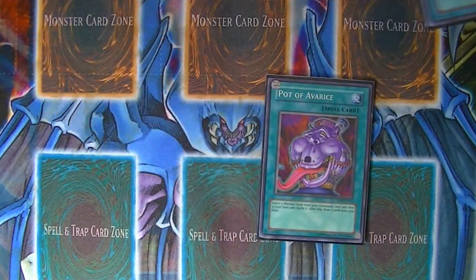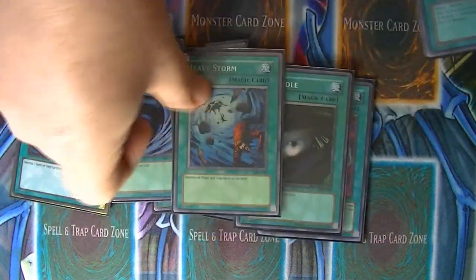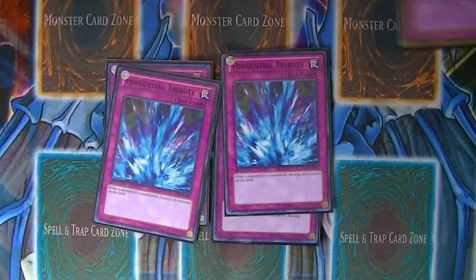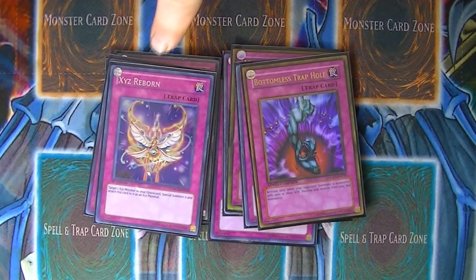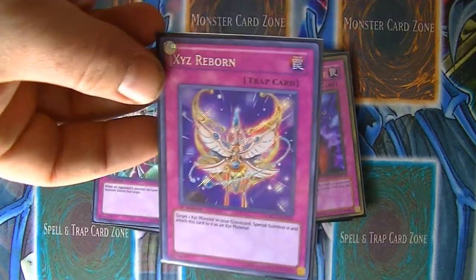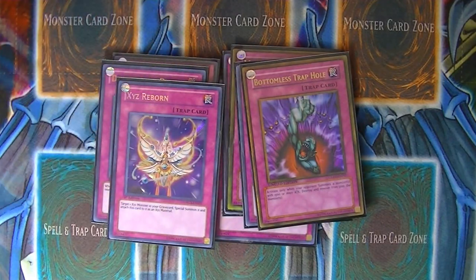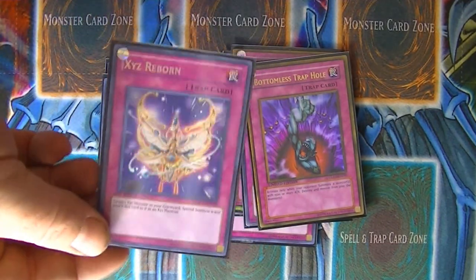The spell lineup is pretty basic. We have Pot of Avarice, Mind Control, triple MST, Dark Hole, Heavy Storm, and Monster Reborn. For Traps, we've got double Solemn Warning, double Torrential Tribute, double Mirror Force, double Compulsory Evacuation Device, a Bottomless Trap Hole, and then a Xyz Reborn. I really like this card because you do a lot of fast Xyz summoning in the deck, and my buddy Brain Freeze Laser kind of turned me on to it — I think it works really well, especially in this kind of deck.